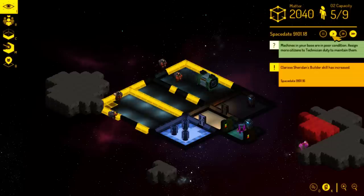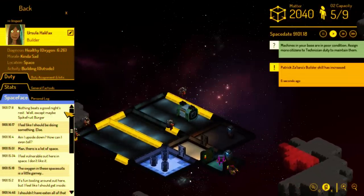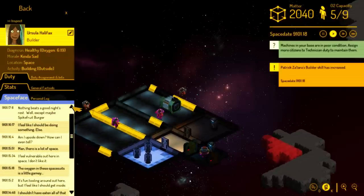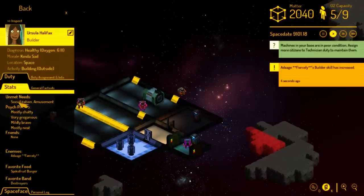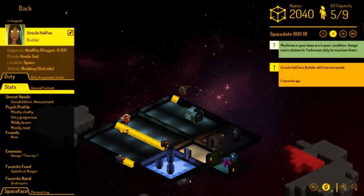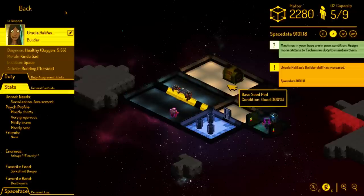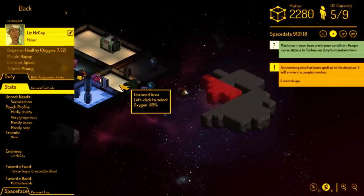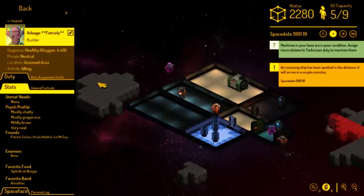I mentioned morale earlier — morale is a concept every citizen has. This person is kind of sad, possibly because they had to sleep on the floor. To determine why somebody might have low morale, we created a stats page with an inside look. You can look at their unmet needs — all these citizens have different needs they're trying to fulfill. In a base that doesn't have much aside from empty rooms and oxygen recyclers, citizens have unmet needs. This gal has unmet socialization and amusement needs — hopefully we'll take care of that with a pub soon. Meanwhile, Liz McCoy is happy and Clarice is ecstatic — probably because she's been doing a lion's share of the building.